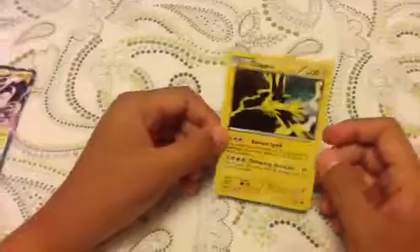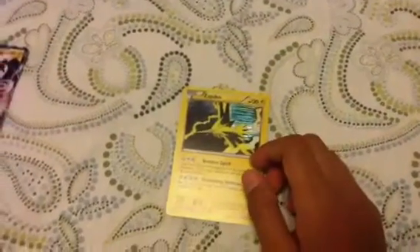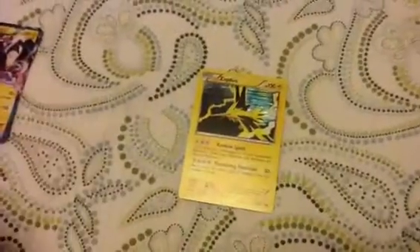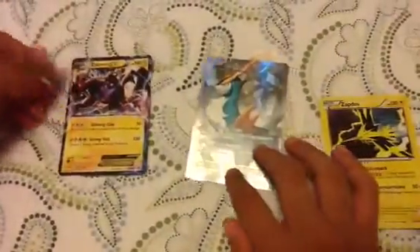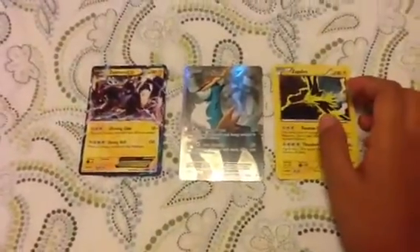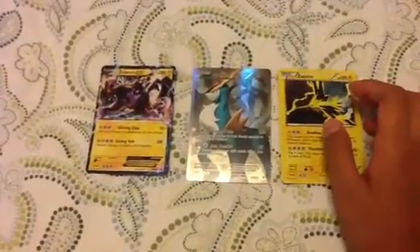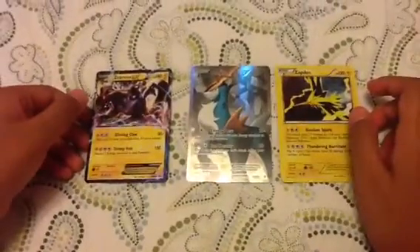I'll show you the cards I got that are good today. Three cards good: Zekrom EX, Cobalion Full Art, and a Zapdos. Not sure about the Vullaby though — I think it's still good. Hope you guys liked the video and see you in my other videos. Bye!